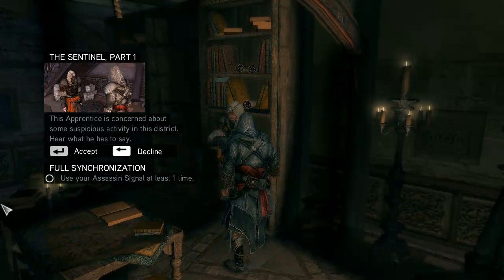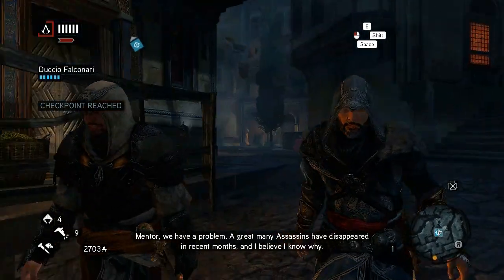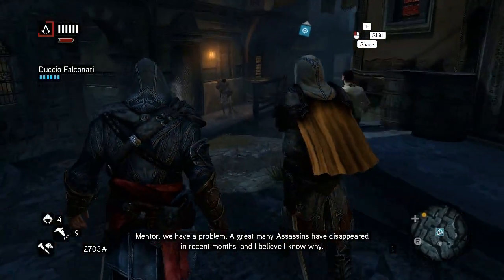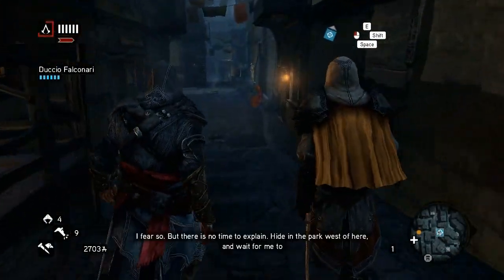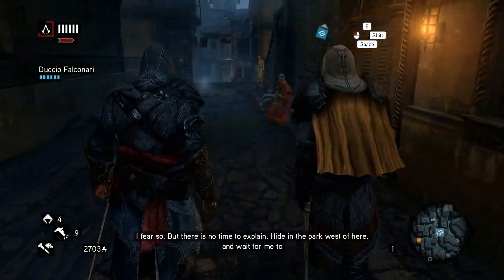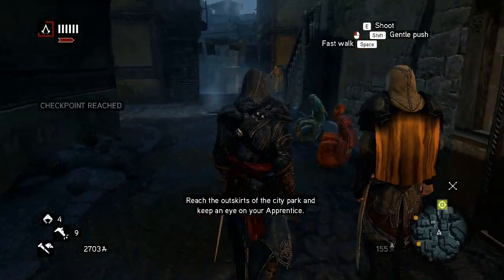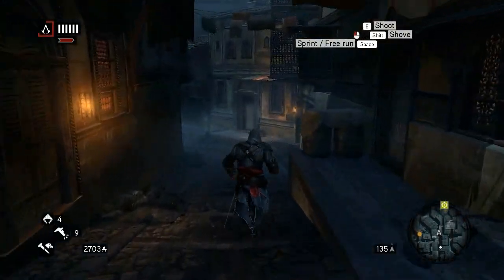A mission called 'The Sentinel Part 1' begins. An apprentice is concerned about suspicious activity in the district. He says: 'Mentor, we have a problem — a great many assassins have disappeared in recent months and I believe I know why. Hide in the park west of here and wait for me to arrive — you shall see for yourself.' Objective: reach the outskirts of the city park and keep an eye out for your apprentice.